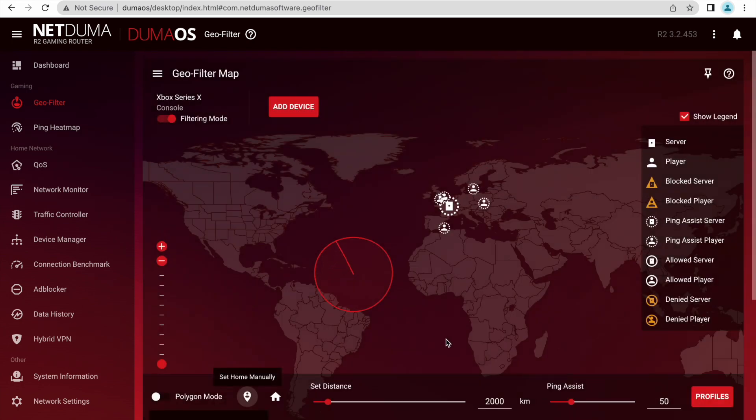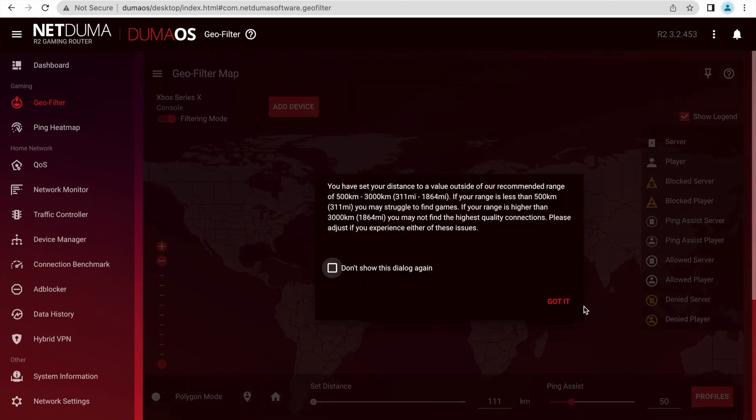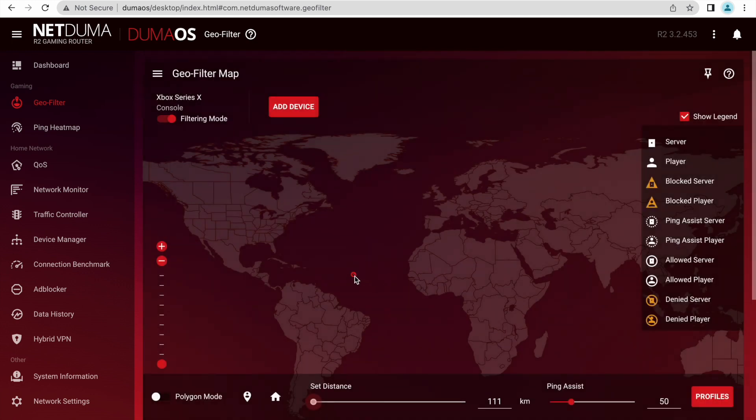A secondary approach is to use the Ping Assist function. Select the 'Set Home Manual' icon and move it to the middle of the ocean. Set the distance to the smallest possible amount, which is normally 111 kilometers. Then go to the Ping Assist slider in the bottom right-hand side and move the ping to the desired number. For the best results, generally use between 10 and 30 ping.